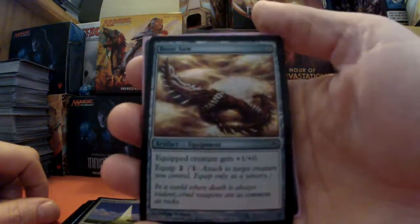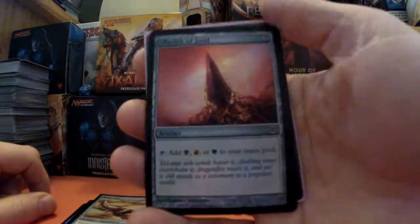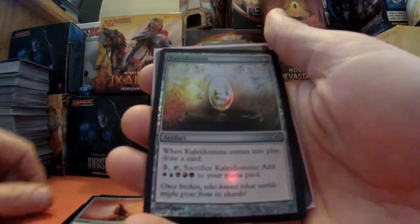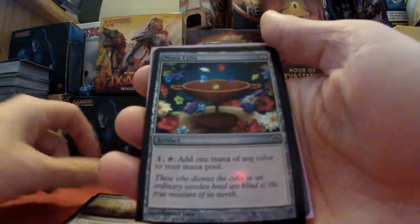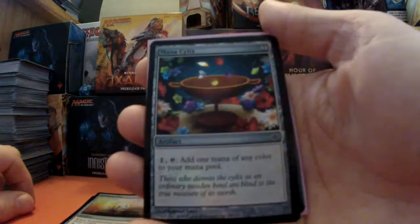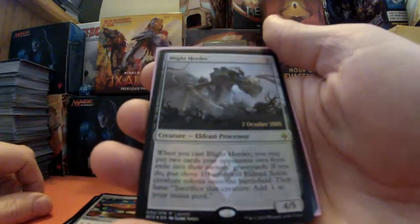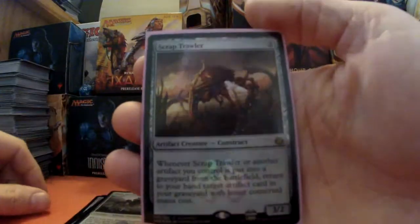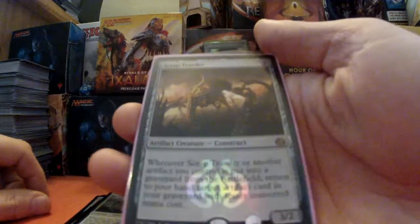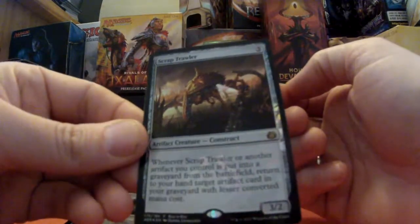Bone Saw — lovely, lovely Bone Saw, much better than the one I had previously. Yeah, I do like that. We've got Obelisk of Jund. Collider Stone. Mana Crypt. We have a Blight Herder — launch promo. And the final one is a Scrap Trawler, which I might actually open. There we go, let's get a proper look at that — mighty fine indeed.